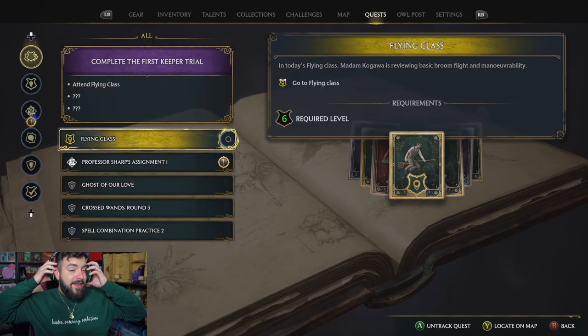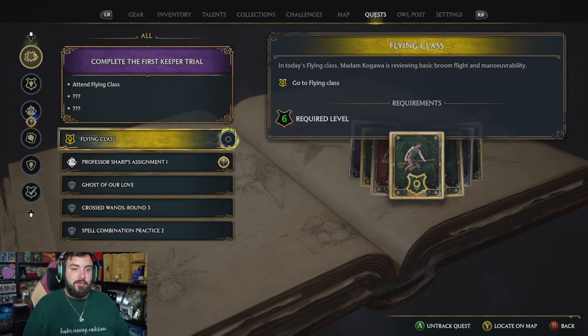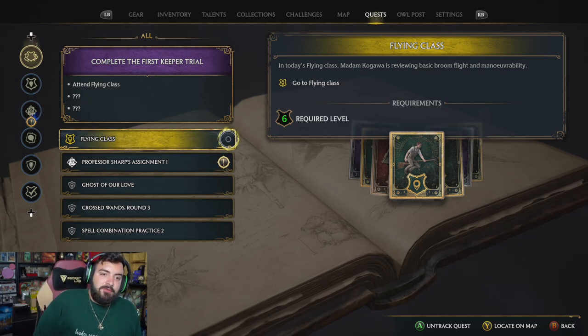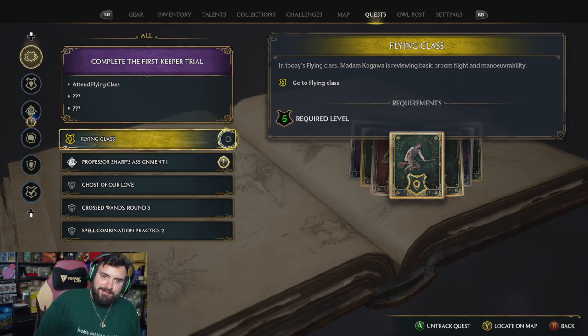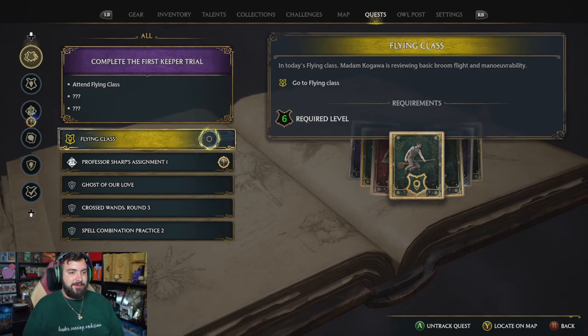Alrighty, flying class. In today's flying class, Madam Kagawa — don't know how to pronounce her name very well — but anyway, she is reviewing basic broom flight and maneuverability. And without further ado, here we go.